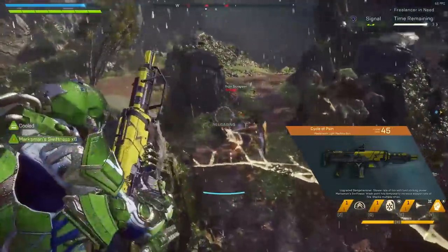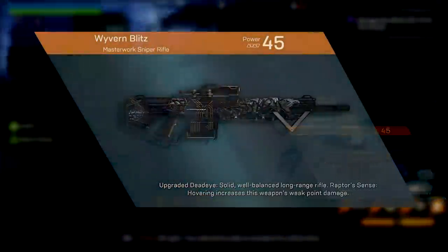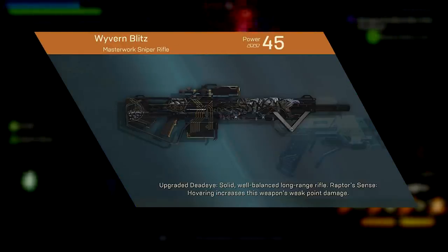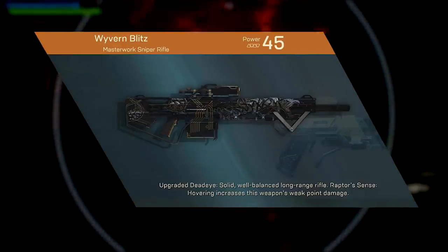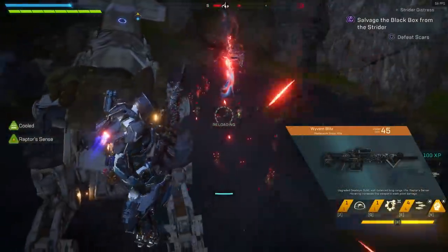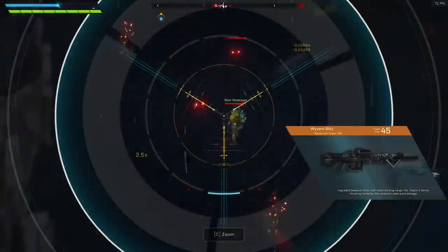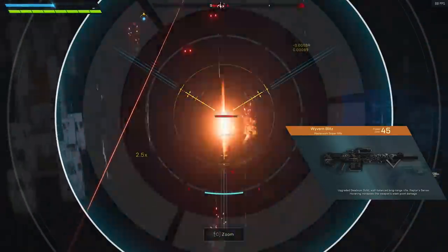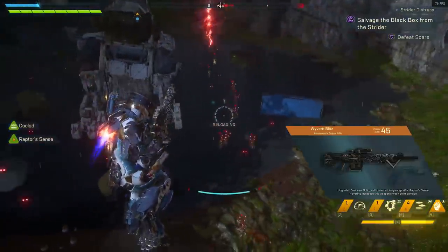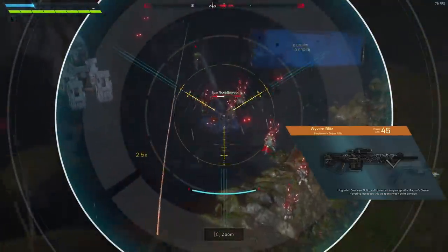Now we go into the sniper rifles — these are pretty exciting. We have Wyvern Blitz, where when you hover your weapon weak point damage increases by 40%. This perk keeps cropping up across different weapons with varying damage amounts, but for a sniper rifle that means a lot of extra damage. The Wyvern doesn't do as much damage as the other sniper rifles and is very much middle of the pack, but stacking it with Avenging Herald to increase hovering damage means your sniper rifle can do a whole lot more.